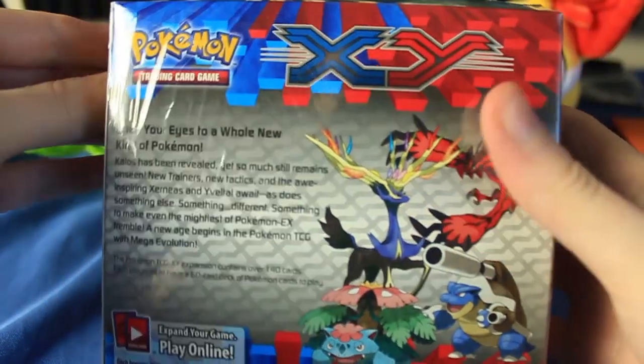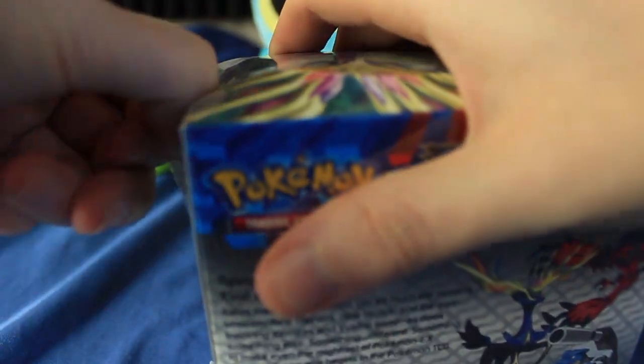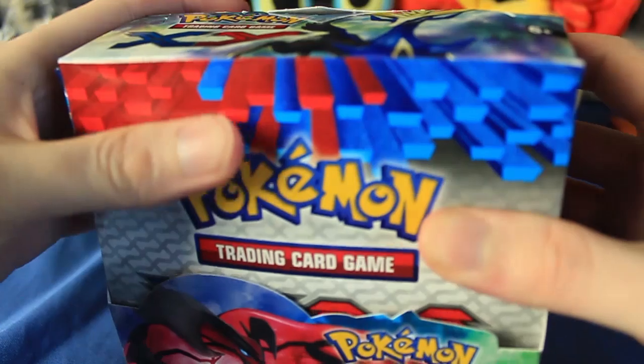Let's go ahead and get this plastic off of here. There's the back, by the way — there's all the stuff. These are some of the cards we can get inside there. There's not going to be any Charizard action in this one, since Flashfire, the next set, kind of has lots of Charizard. Just you guys sitting here watching me open plastic — that's what we do. We just hang out sometimes and have a good time.